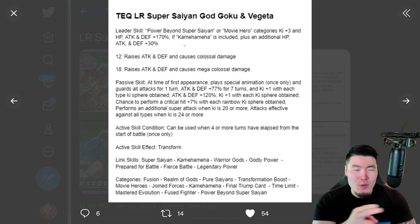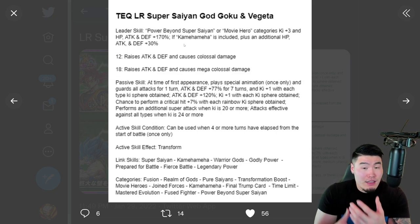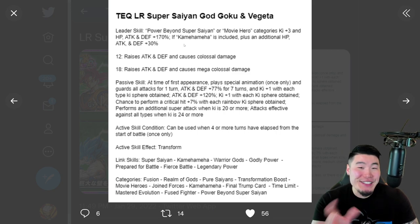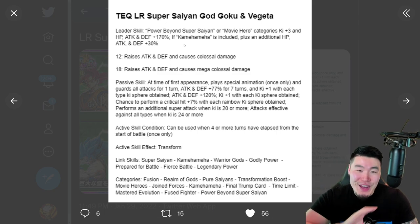Unless I'm misinterpreting it, it's 200% for any unit that's in Kamehameha and also Movie Heroes and Power Beyond Super Saiyan. If it was just 170% across the board, that would have been already amazing — but 200% for some units under this leader skill is by far the best leader skill we've ever seen in the history of this game.